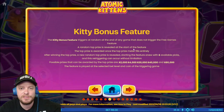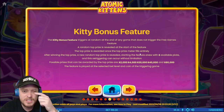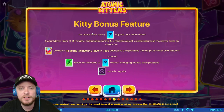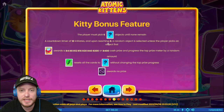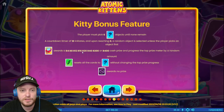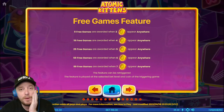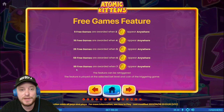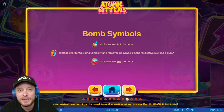The kitty bonus feature triggers at random at the end of any game that does not trigger the free game feature. A random top prize is revealed at the start of the feature. The player must pick six objects until none remain. A countdown timer of ten initiates and upon reaching zero a random object is selected unless the player picks first. Cash prizes reset. For the free game feature: nine free games when three scatters appear, up to 99 free games when you get seven. There are also bomb symbols.